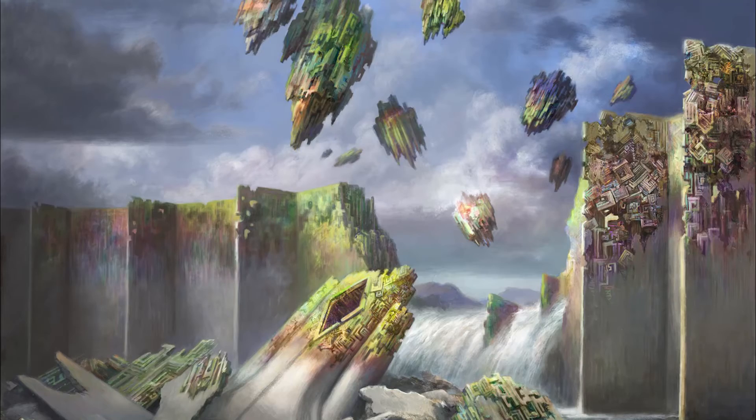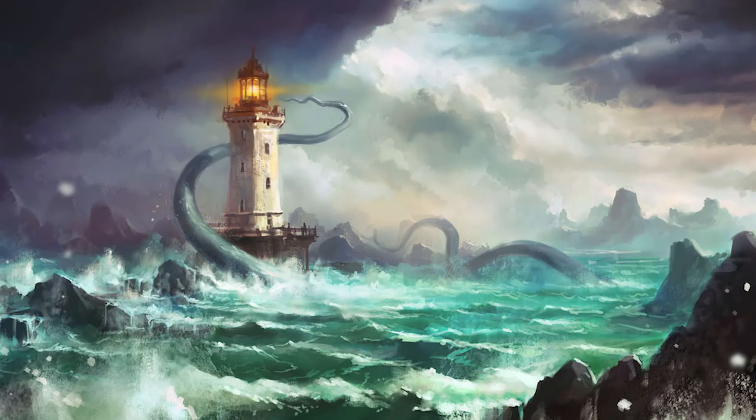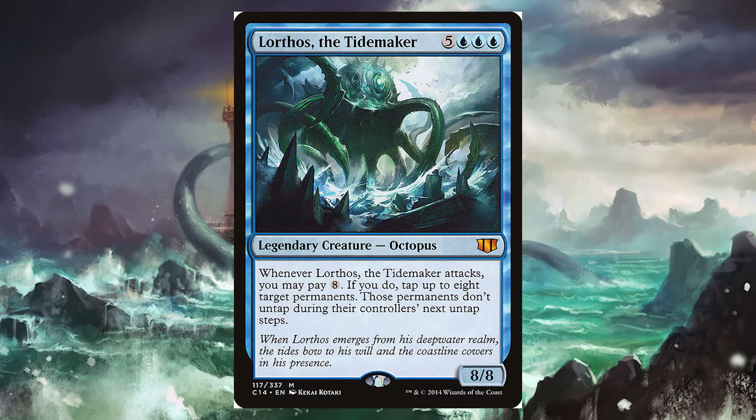Now we're going to move into the legendary creature side — things you're not necessarily going to want to make a bunch of tokens of with Krothus, but good to have as second generals that benefit what you're already doing. First up is Lorthos, the Tidemaker, for 5 blue-blue-blue — a legendary 8/8 Octopus. Whenever Lorthos attacks, you may pay 8 colorless mana to tap up to 8 target permanents, and those permanents don't untap during their controller's untap step. So we can tap down our opponents' lands and then swing in.